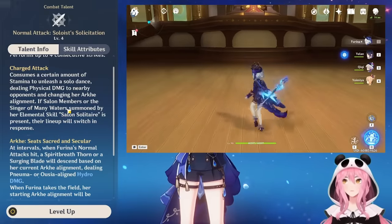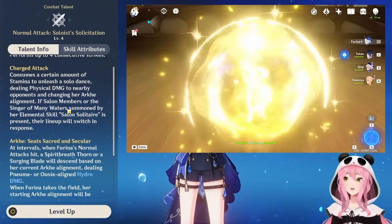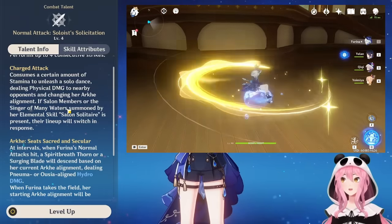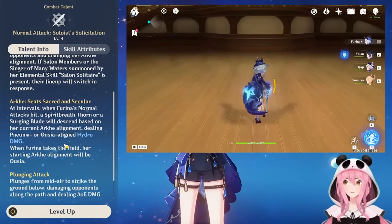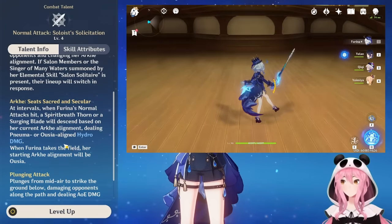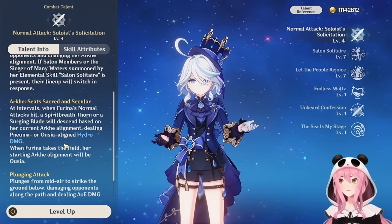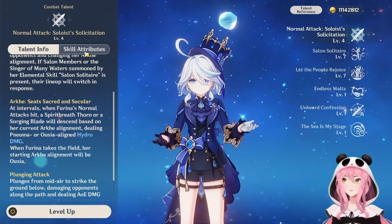Let's start with her normal attack talent, called the Solicitation. Her charge attack isn't actually a charge attack — it's a stance swap. If you're familiar with Fontaine characters you know about the Ousia and the Pneuma mechanics. Her charge attack switches her between Pneuma and Ousia, back and forth as many times as you want, and this affects her elemental skill. When she swaps, her normal attack will do either a Spirit Breath Thorn (in Pneuma) or a Surging Blade (in Ousia), both dealing Hydro damage.